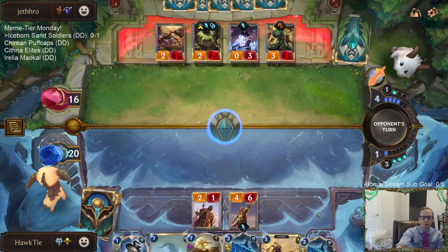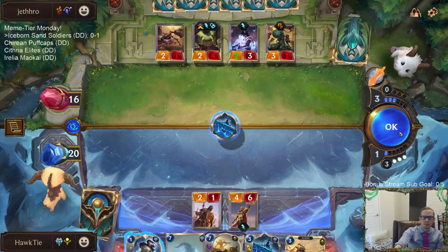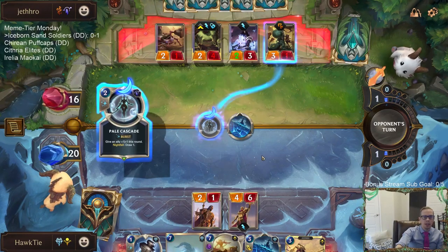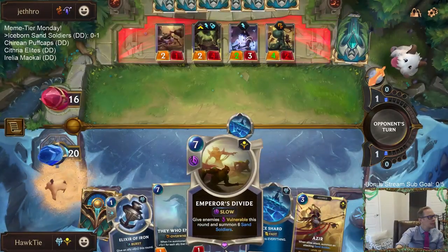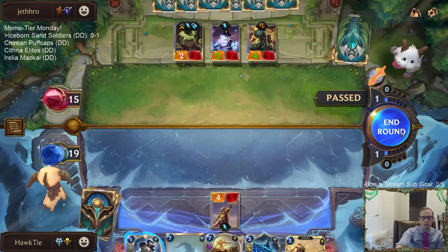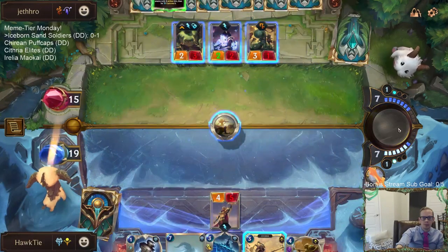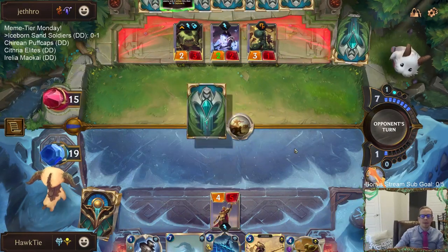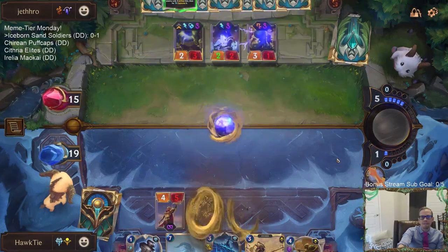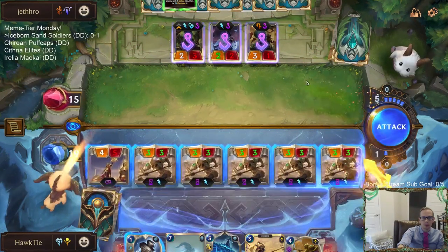I probably should have just attacked with Azir last round. They've already played two Guiding Touch. I like killing my two-one and freeing up the space because my plan is Emperor's Divide next round — then I'll have five three-threes. This is pretty sweet, this Emperor's Divide right here. Oh no — so rude. Alright, just three-threes with Dearest Blessing.